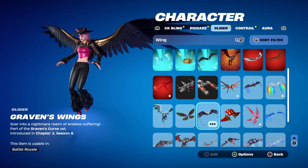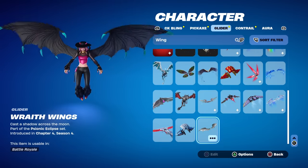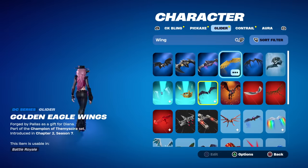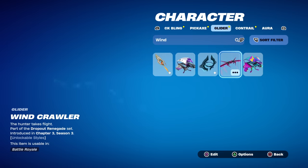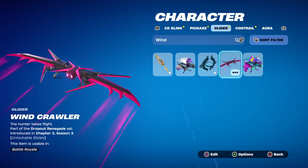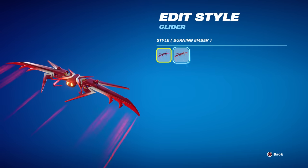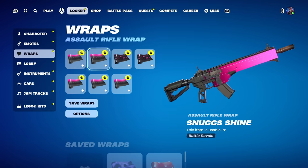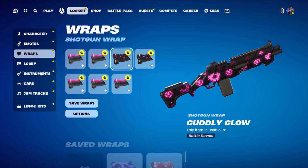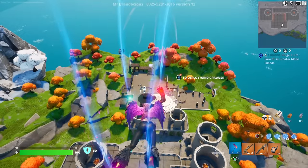For a glider, you could go the wing route since she's supposed to be part monster, part bird. There are tons of winged gliders like Graven's Wings, the Wraith Wings, the Wingspan, or the Golden Eagle Wings. If you want to match the color scheme, I really like the Wind Crawler — it's got that pink, purple, and black. For wraps, the Snug Shine has an almost hot pink color scheme, and the Cuddly Glow has hot pink plus black. We'll see if either matches.